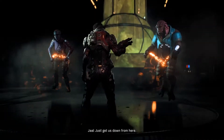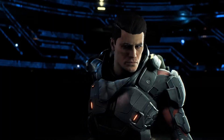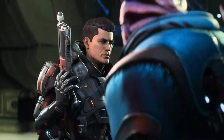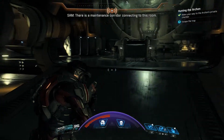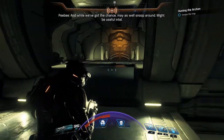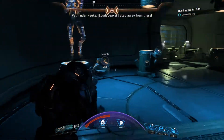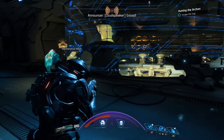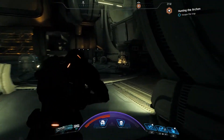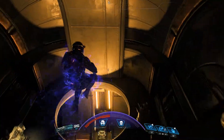You two look comfortable - just get us down from here. How? We can't kill them. Of course - there's a keypad we can just hit. There is a maintenance corridor connecting to this room - must be a way to access it, I'll look for it. And while we've got the chance, may as well snoop around - might be useful intel. Archon, do you hear me? Now you have two Pathfinders to deal with, and we're not impressed with your security. We need to save that Salarian Pathfinder - I like her.